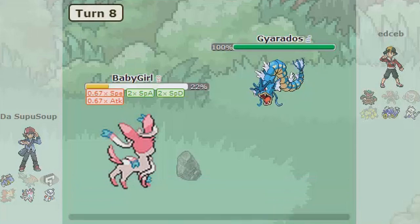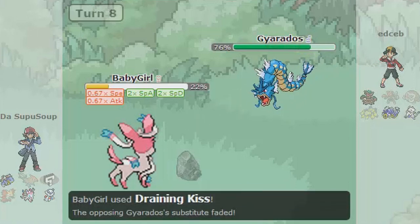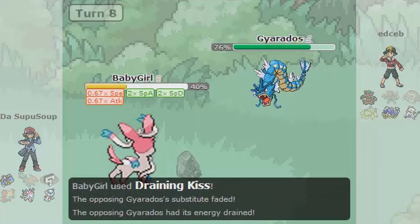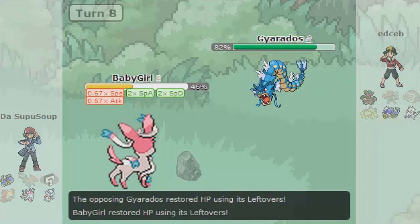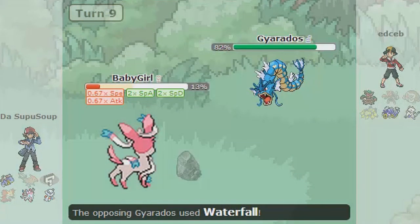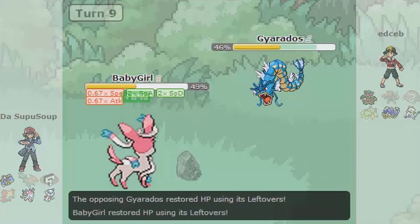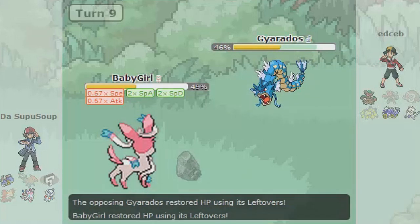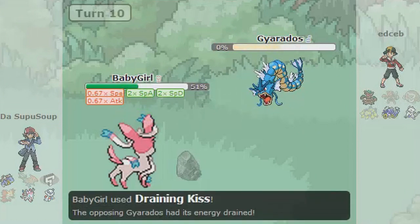Then a Substitute goes up, and Draining Kiss gets a little more health back on top of Leftovers, so it just keeps recovering — it's really annoying, and that's one of the things I like about this set. Waterfall hits but I take it because of max defense investment; lowered speed doesn't matter since Sylveon is naturally slow. I keep going with Draining Kiss after another bulky Waterfall hit, then take another hit, live it, and Leftovers kick in.